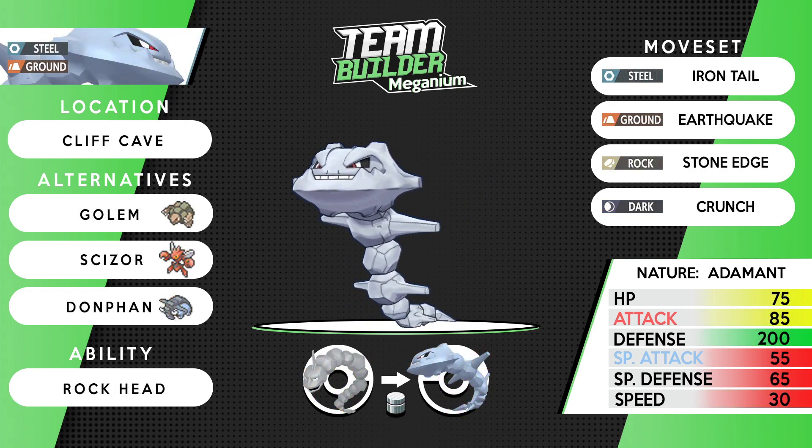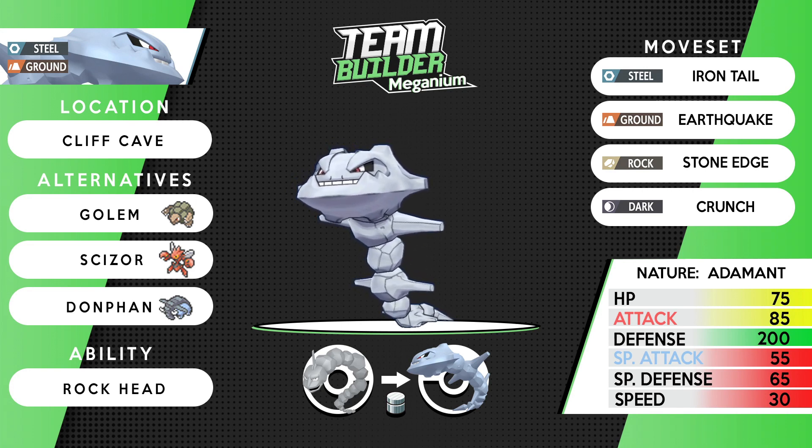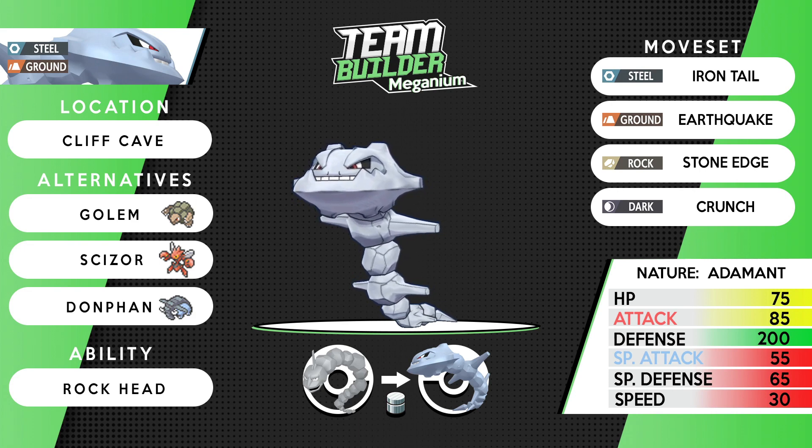On to the final team member — did somebody say we need some physical defense? We have Steelix, and I can already see the comments going crazy saying this man said no trade evolutions. But you can actually catch Steelix in the wild in Cliff Cave — it is actually mental. I didn't believe it at first. So even though it evolves from Onix via trade, every player can catch a wild Steelix in Cliff Cave. I believe there's also a trade Onix you can get if you want to do it that way.